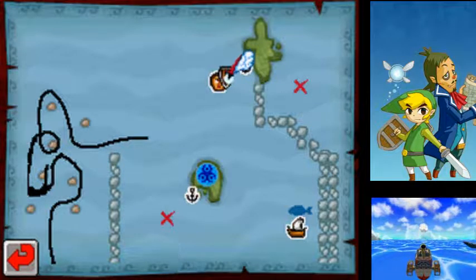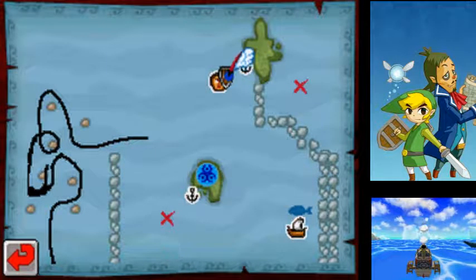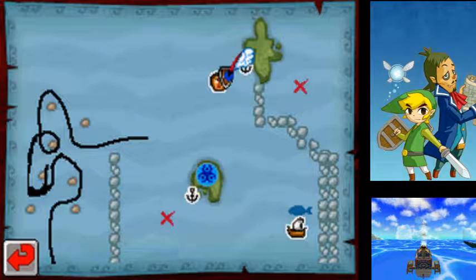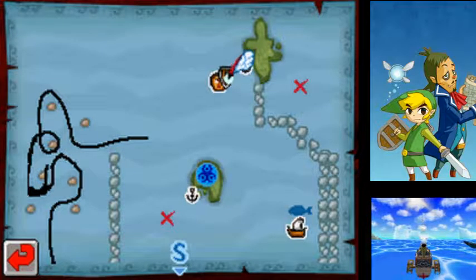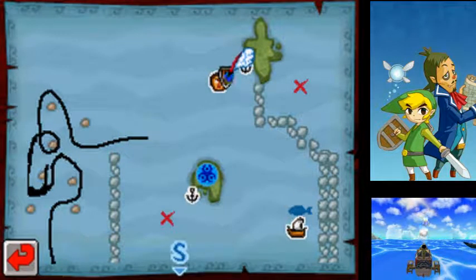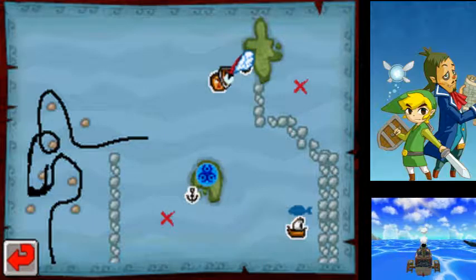Hey guys, it's 320 Starlight. Welcome back to more Legend of Zelda: The Phantom Hourglass. In the last episode we managed to get through the fog pit, managed to get through the whole fog and made it to the northwestern sector of the great sea, and this episode we're gonna go fishing.